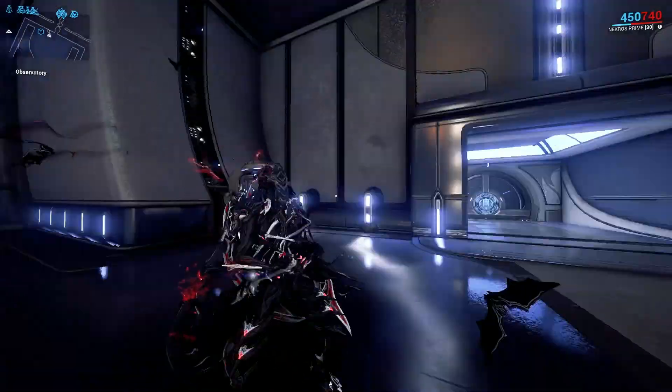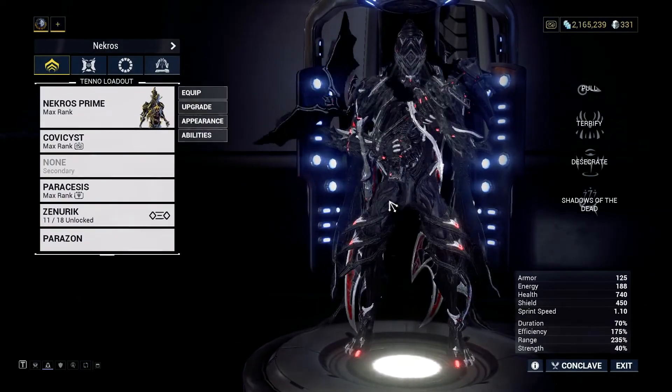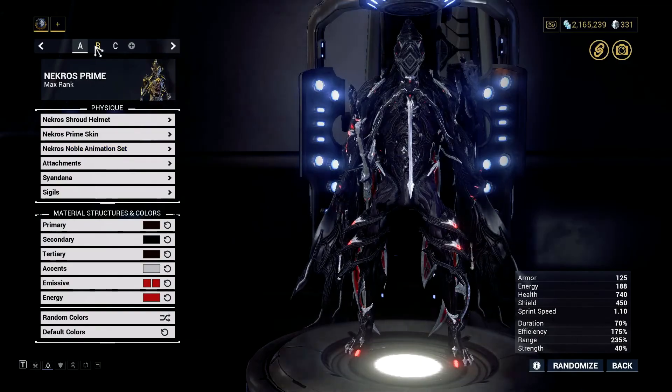A bonus tip: you can use the Oxium Osprey skin to get a guaranteed Oxium drop for every enemy killed on Io, Jupiter.